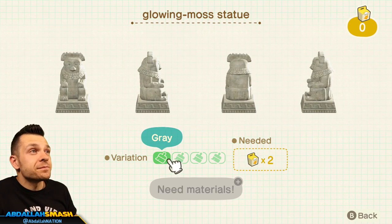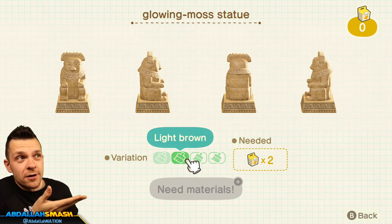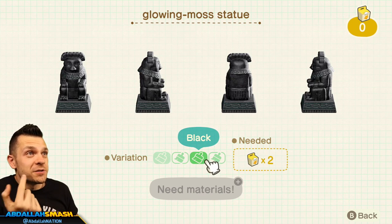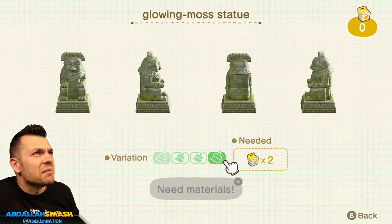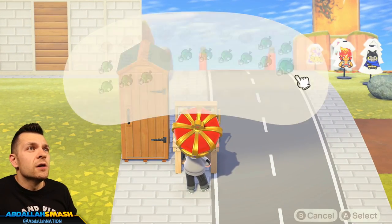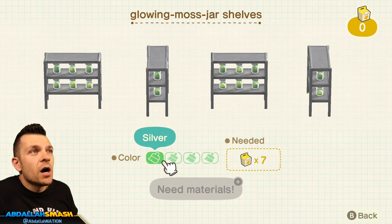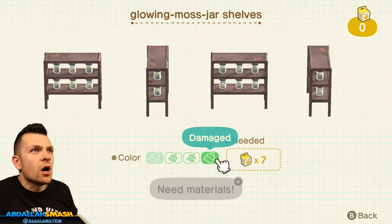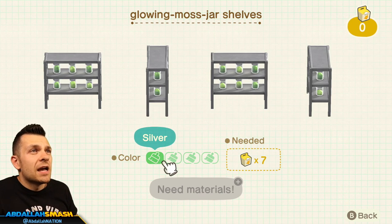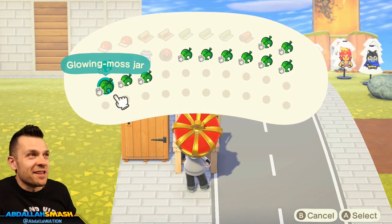The glowing moss statue has eyes that light up. Black looks awesome and mossy looks great too. The glowing moss jar shelves come in silver, damaged, white, black — damaged looks like an abandoned science lab. The glowing moss jar lets you change the colorations of the glowing moss on the inside. The glowing moss boulder comes in the same colors.